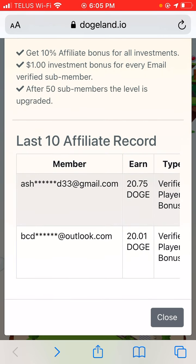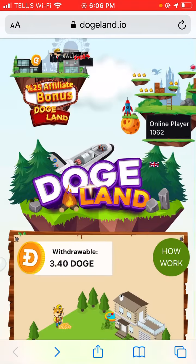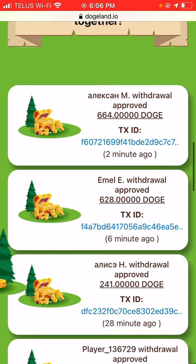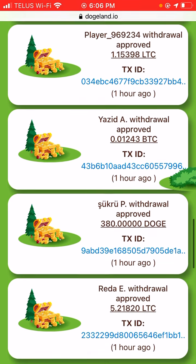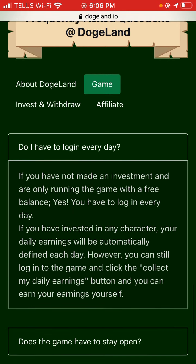You're earning one dollar — in Dogecoin — so that's 20.75 Dogecoin right now equals a dollar. Once you purchase these characters they start earning. These are all the people that are earning and their addresses. You can come down here and become an affiliate.